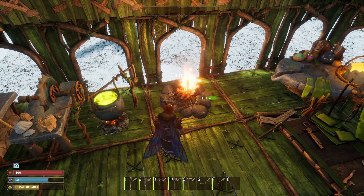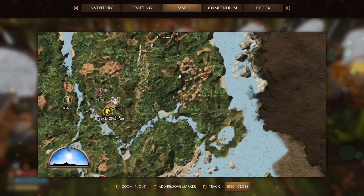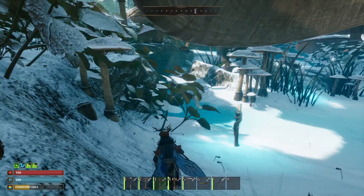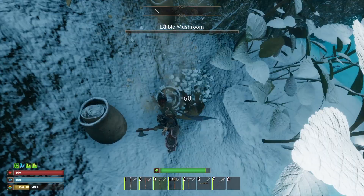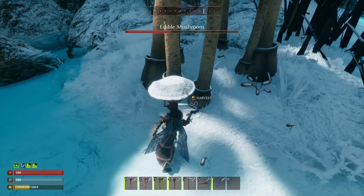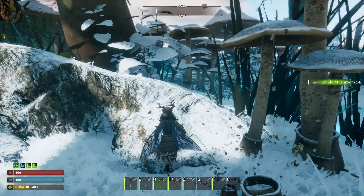Where can you get a ton of mushrooms? Over here on the map is a giant mushroom forest, and it's just full of mushrooms. Each of these mushrooms should give you anywhere between two and three mushroom pieces, allowing you to make a steak. If you need a ton of these, you just want to come over and farm up a bunch of food at one time — this is a great place to come.